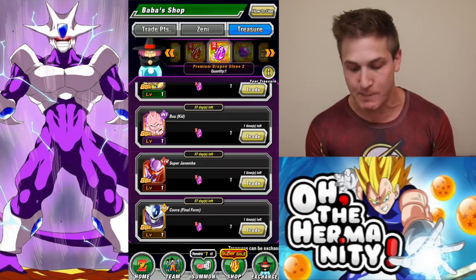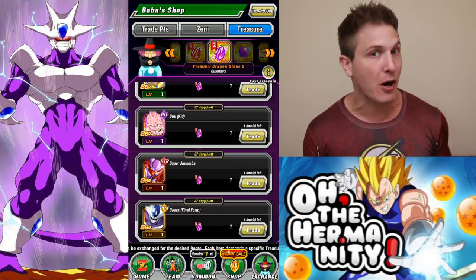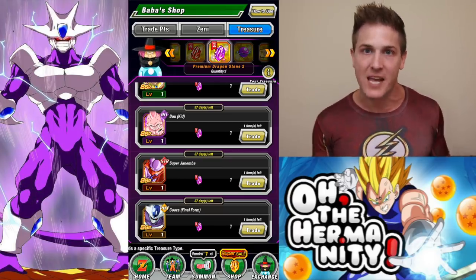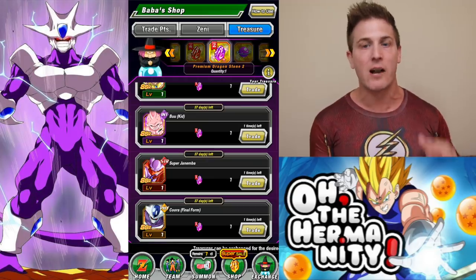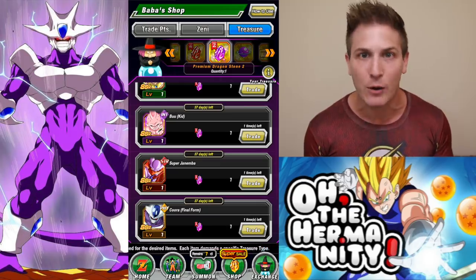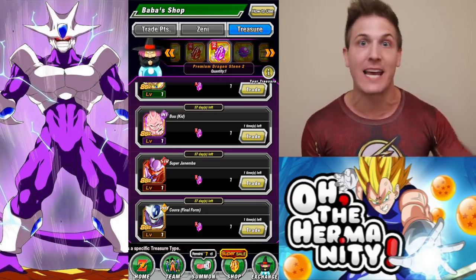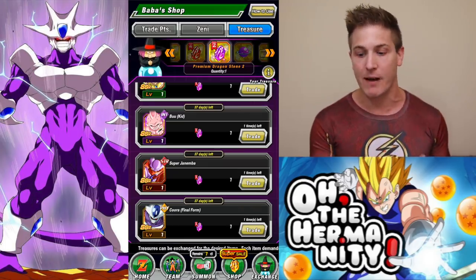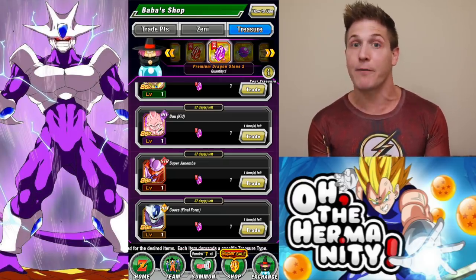My first Cooler I ever got was from spending a purple stone. My second Cooler I got was using the 250 million download tickets on a live stream. So technically I still have not pulled this unit from using Dragonstones, and that's like almost 40,000 Dragonstones if you add up how many I've spent. Based on how many anniversary tickets I got — I got 756 anniversary tickets — I got a lot of them, so it's really easy for me to decide who I'm going to pick.